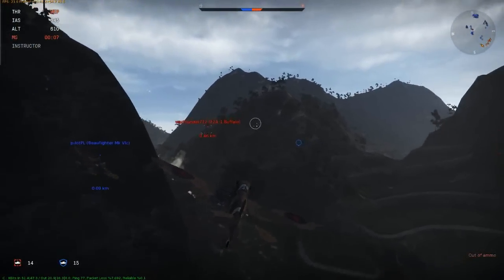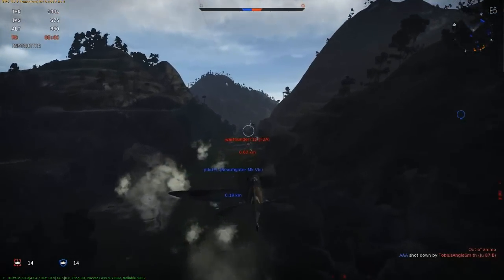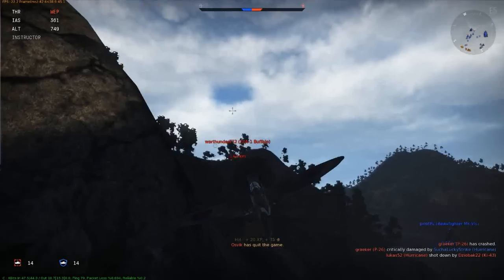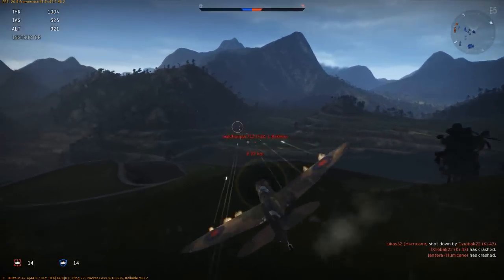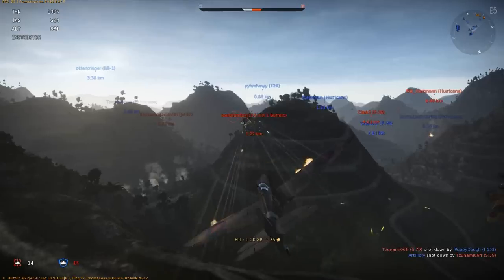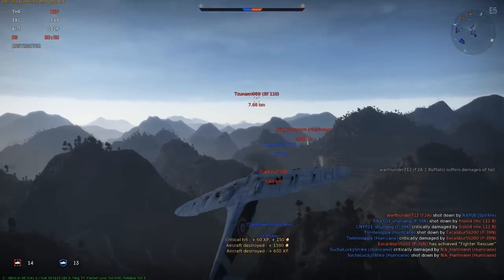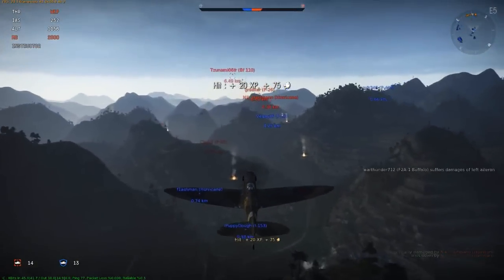Buffaloes are very dangerous planes for the Spitfire 1 — they turn very well and keep energy very well, so be careful against those. I try to fire bursts but not jam my weapons. I follow the Buffalo carefully — always making sure he's not a friendly in my arc of fire. He's turning, I close inside him, keep on firing. Finally he dies. You can see the weapons do their job but they require a lot of rounds from a moderately close distance — that's the thing I like least about this plane.